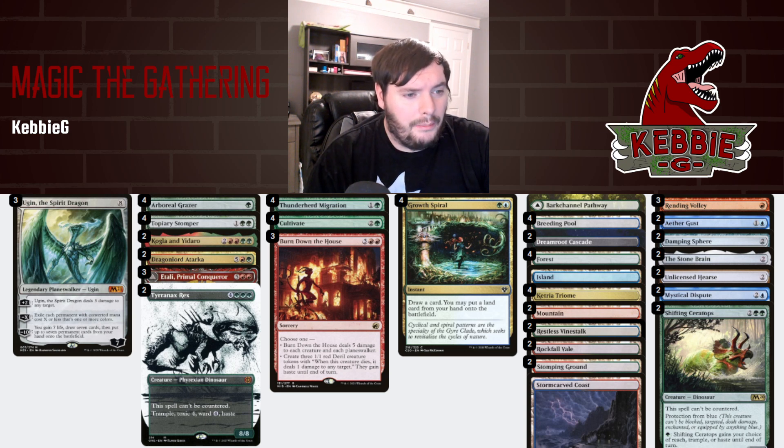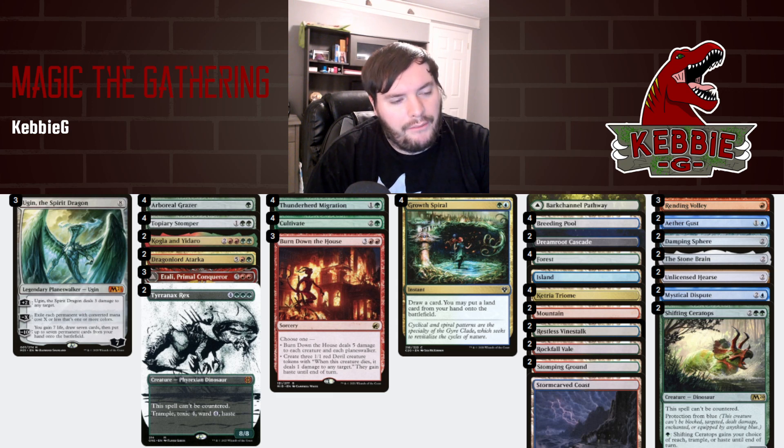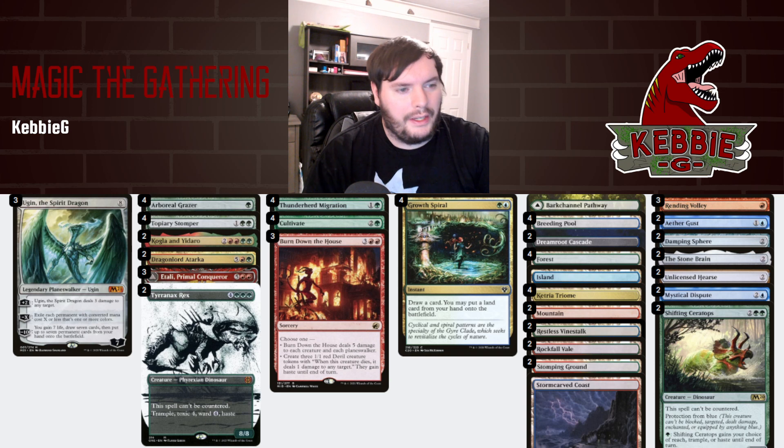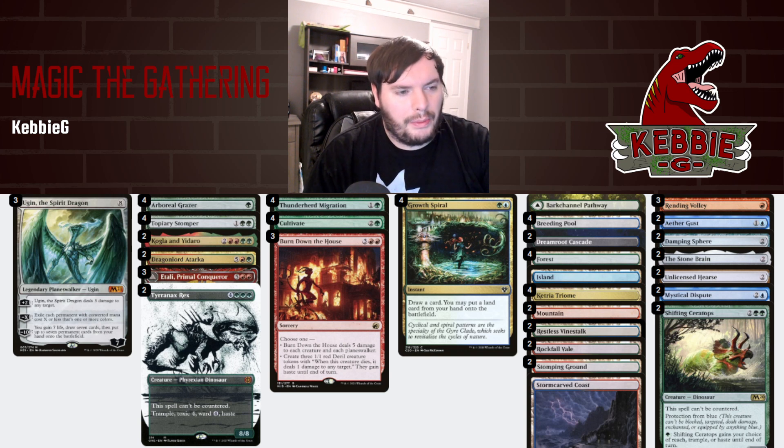Stomper, Herd, and Cultivate felt pretty reasonable for the ramp package. The other possibility is running Up the Beanstalk — we have around thirteen targets or hits for it, so maybe it is worth it. We could replace Growth Spiral with that and maybe fit in Othinousa. If you have any suggestions, let me know in the comments. Don't forget to like, comment, subscribe, hit that bell notification before you head out. Until next time, hopefully you guys have a great rest of your day — talk to you soon.